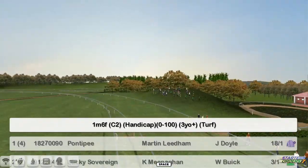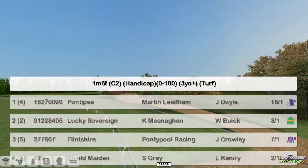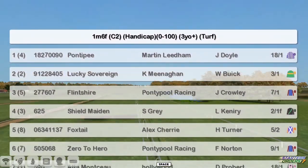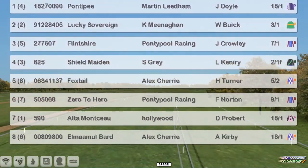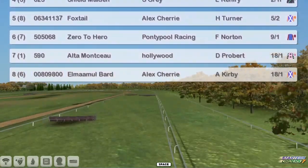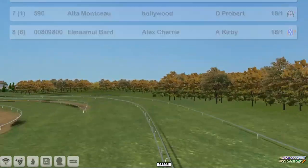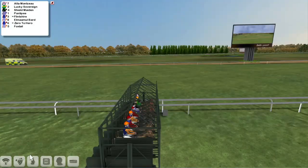Still at Haydock for the Oldborough Cup, a 1 mile 6 furlong, 0-100 handicap. At the top we've got Ponty P for Martin Lidham, Lucky Sovereign for Kevin Renahan, Flinshire for Graham Clutterbuck, Shield Maiden for Stu Gray, Foxtail for Alex Cherry, Zero to Hero for Graham Clutterbuck, Alta Monceau for Derek Hinton, and Elmar Moulbard for Alex Cherry. A field of just 8. All installed and ready to go.